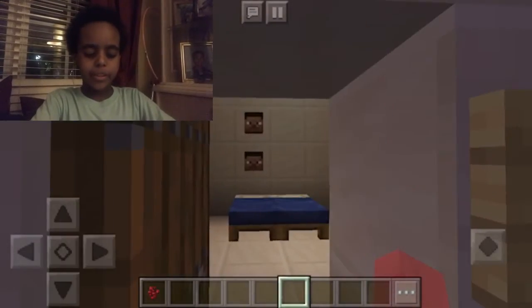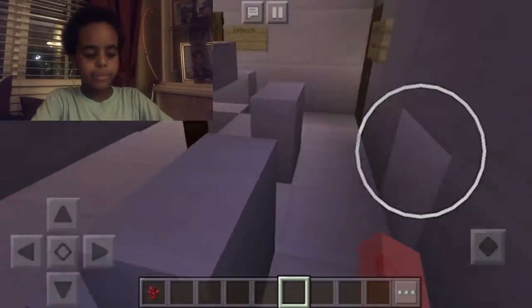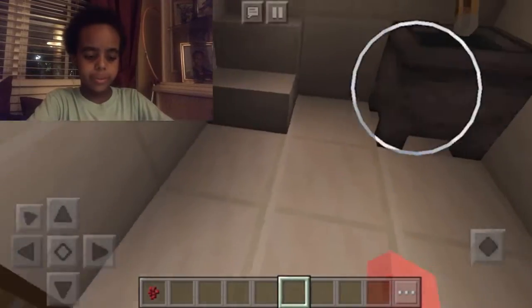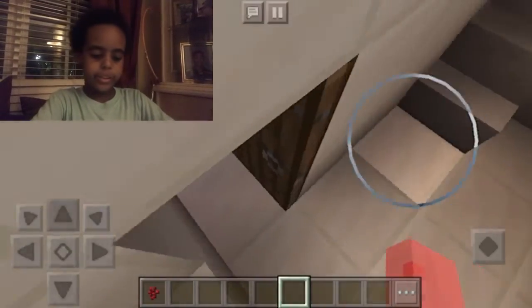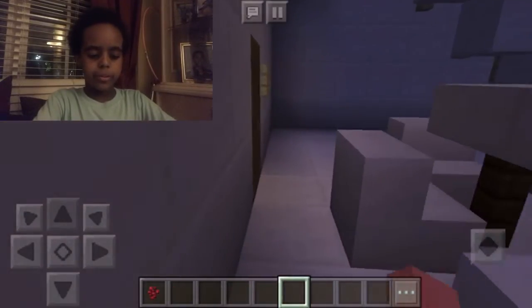Where's the bathroom? I forgot where the bathroom is even though I made this house. Oh yeah, the bathroom's right here. It's just a normal bathroom. It doesn't have any blue stuff in it — well, except for the water. There's a magical machine in here too.